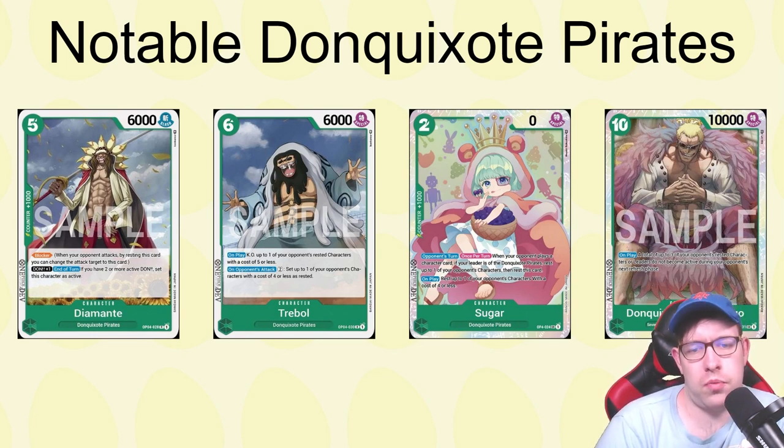Treble has an on-play KO of up to one of your opponent's rested characters with cost five or less, which is generically good and hits a lot of things right now. On opponent's attack for two DON, you can rest up to one of your opponent's characters with cost four or less. On curve you can do some really good things. It's a 6-cost with 6k power, which is fine, but it feels a little clunky — no counter cost — and there are ways to play around its effects.